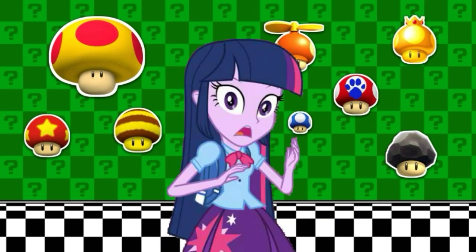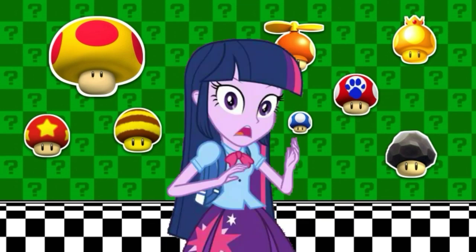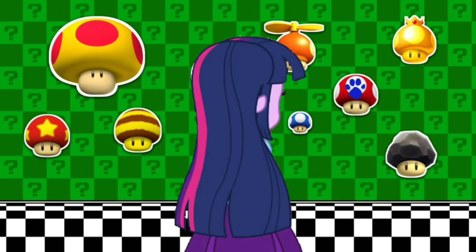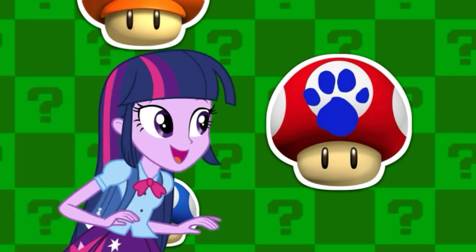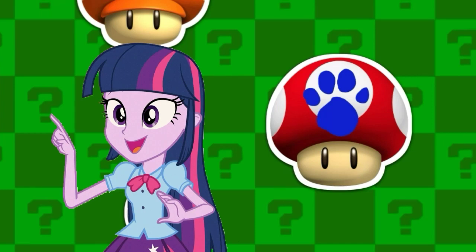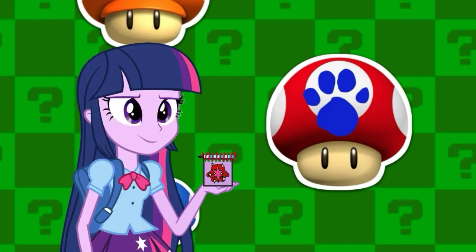A clue! Did you see a clue? Our third clue? Where? Right there! There it is! Our last clue! And it's on this super mushroom! You know, we need to draw this power-up in our handy-dandy notebook!